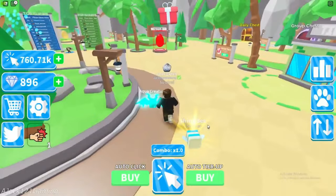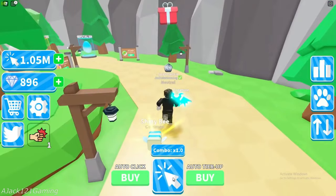Number 7: Tapping Titan Simulator. Here, you'll be slamming down on the click button to get clicks. You can purchase pets, improve your tiers, and boost your clicker to gain even more clicks with those clicks. As you tap, you'll be able to boost the strength of your pets and discover uncommon ones that'll help you go farther in the game.